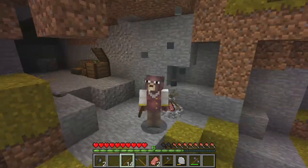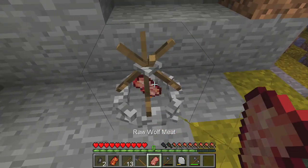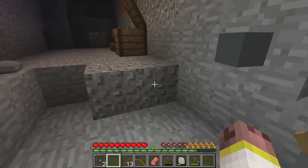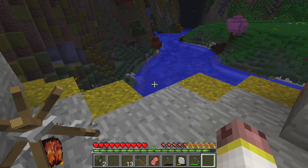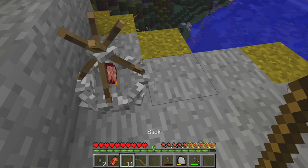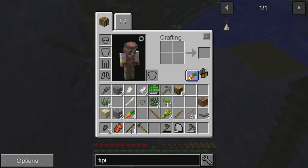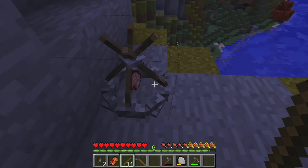Hello everybody and welcome back to SevTech Ages, this is episode two. Today we're gonna go look for a village. Right now I'm just cooking up some of that wolf meat that we got last episode so we can go out and explore. There's a certain control where we can see what type of food we have to intake. Nutrition: fruit, grain, protein, and vegetable — I believe when we get some near a hundred percent we get a perk or ability, so we just have to eat all these foods basically.